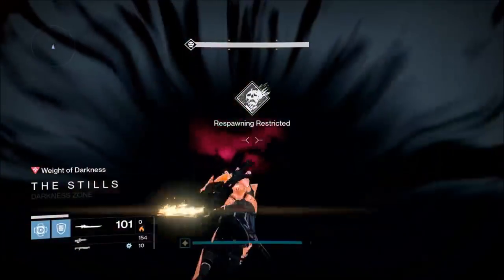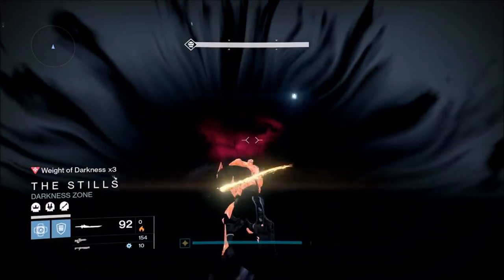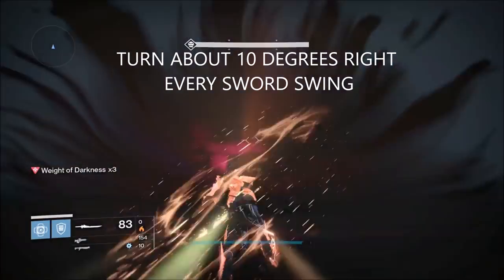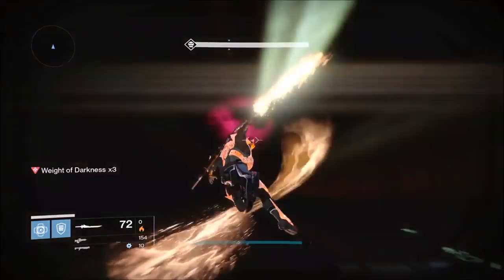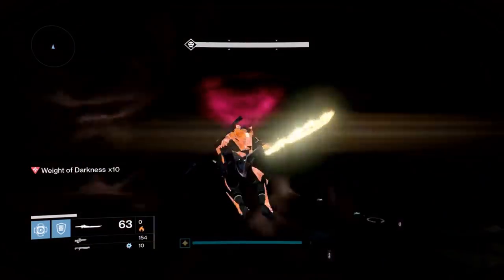So we hit the Darkness Zone: one, two, three, four, five — alright, we're going to start slowly turning here, we're going to avoid the death barrier. We're flying kind of towards that plate, we're going to avoid the death barrier, now we can start turning a little bit.